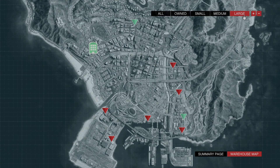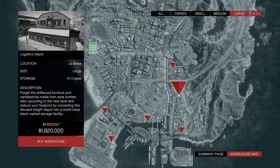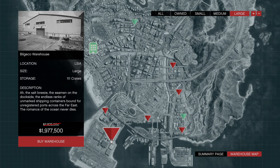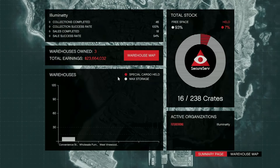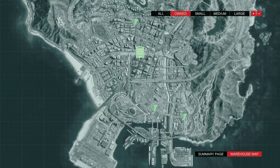Now open up the warehouse map and you'll see there are three different sizes of warehouses: small, medium, and large. While the biggest or most expensive options aren't necessarily always the best for every business and property in the game, that actually is the case here. Small warehouses cost the least but can only fit 16 crates of special cargo before they're filled, so when you go to sell them you won't be making a ton back, although you'll still be making a profit, especially with double money.